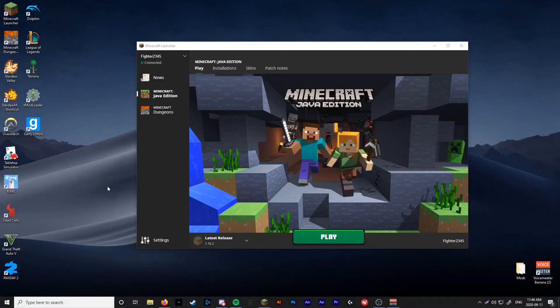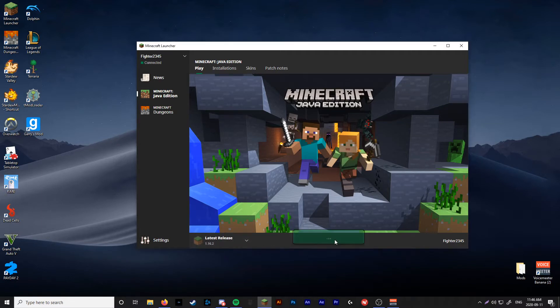Alright, so the first thing you're going to want to do is have the Minecraft Java Edition launcher open. As you can see, it's on the latest release. You're going to want to make sure that you're on the version you want to be playing on. For this one, it's going to be 1.16.2. So click on 1.16.2 and make sure it's all good. Then you're going to want to play.